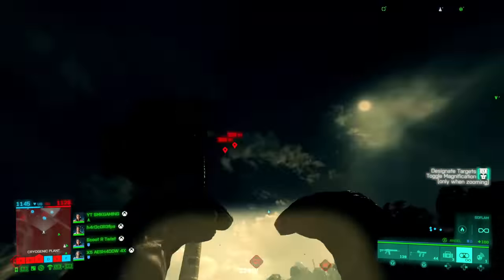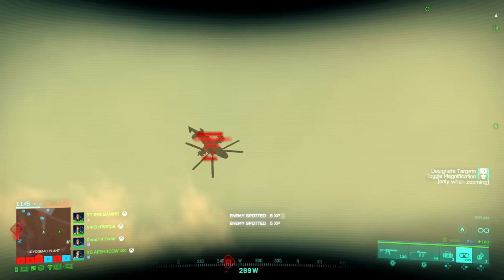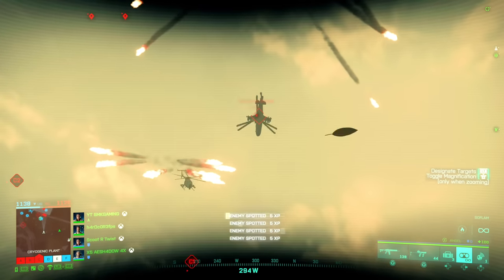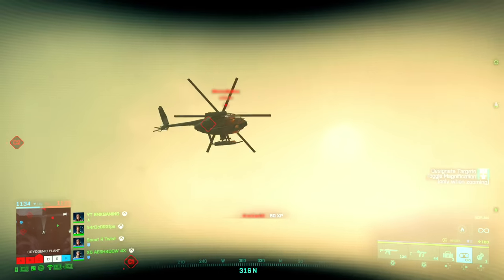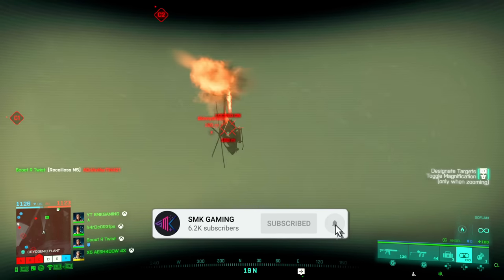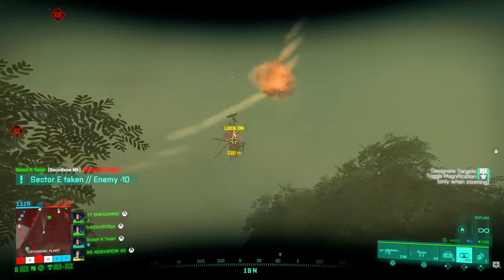The SOFAM is a set of binoculars that can lock on to any vehicle in the game up to 400 metres away. Once it goes outside that range, the lock goes away. When you have locked on, this red diamond then comes up around a chopper or a vehicle — whatever you've locked on to — for everyone on your team. Not only your squad, everyone that is on your team can then see this.